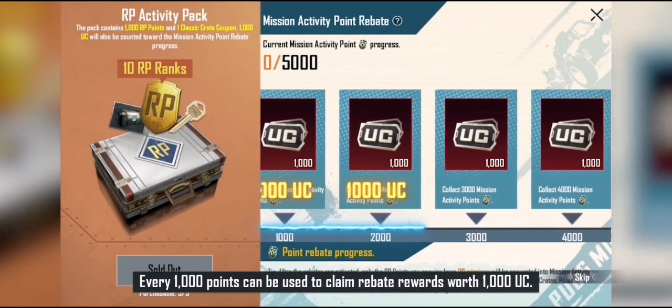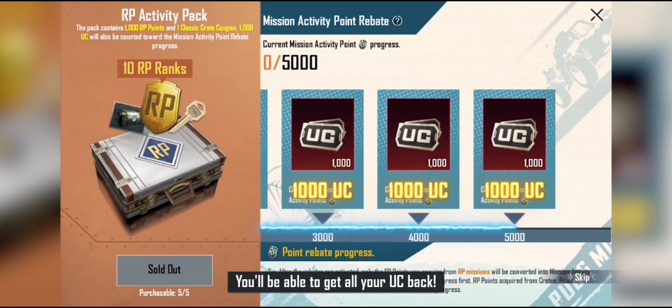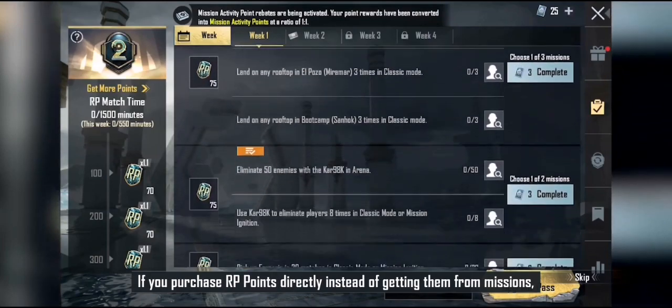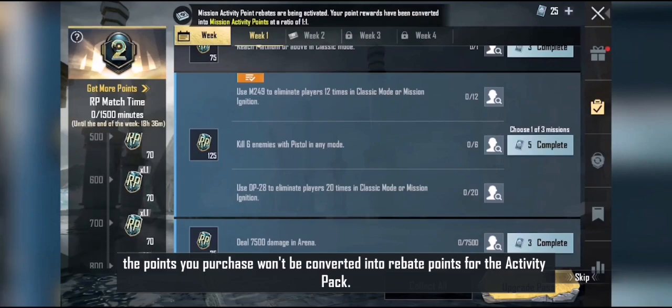Every 1000 points can be used to claim rebate rewards worth 1000 UC, so you'll be able to get all your UC back. If you purchase RP Points directly instead of getting them from missions, the points you purchase won't be converted into rebate points for the Activity Pack.